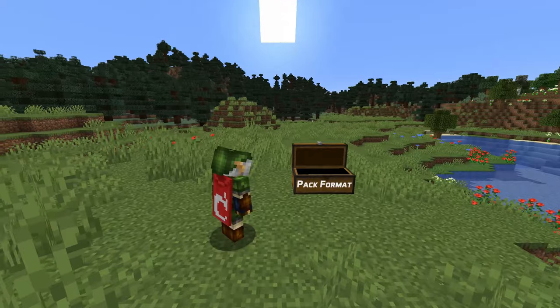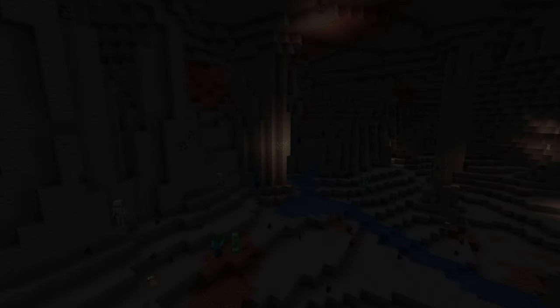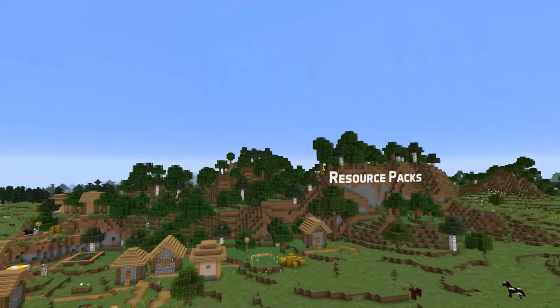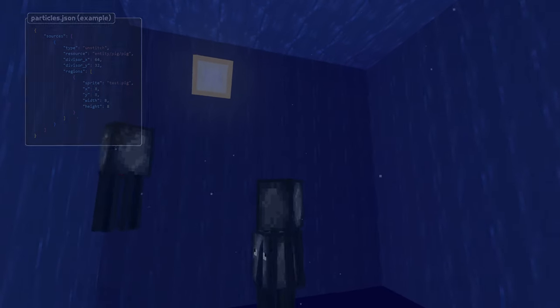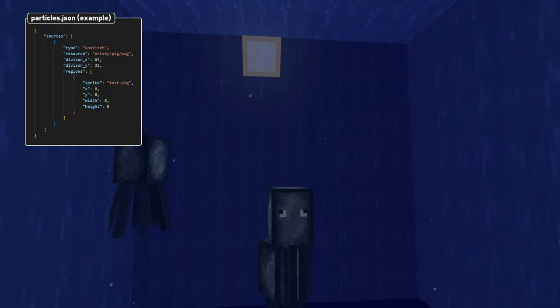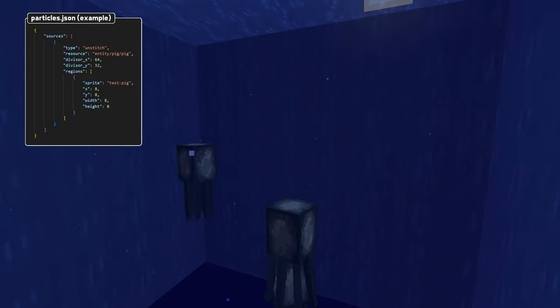In pack format news, translation files in the pack.mcmeta files now include non-ASCII characters directly encoded as UTF-8 rather than including them as escape sequences. In resource pack news, resource packs can now have atlas configuration files which control which images are included as parts of texture atlases. Those are found in a new atlas folder, and each file is a JSON object with entries for configuring various rendered types.